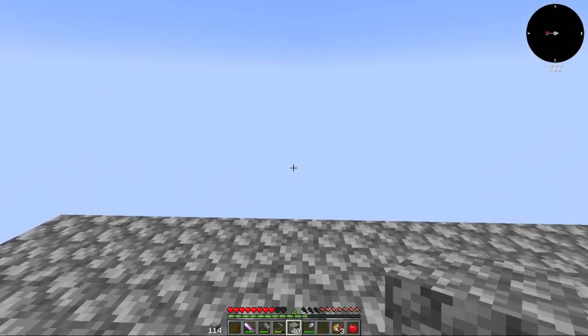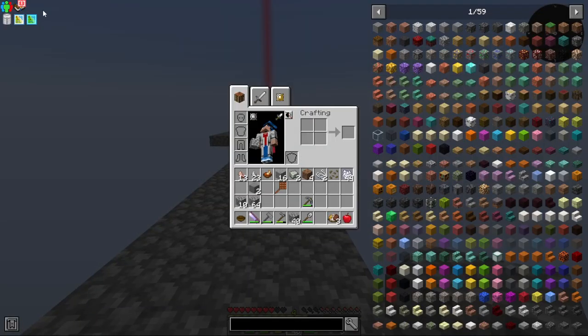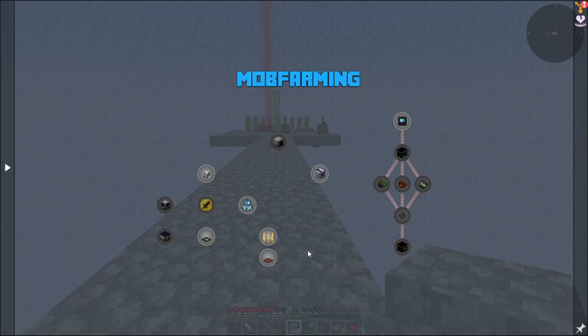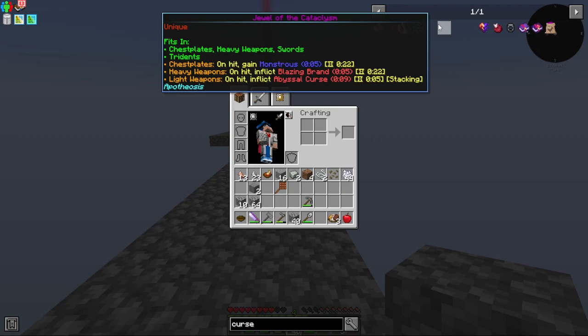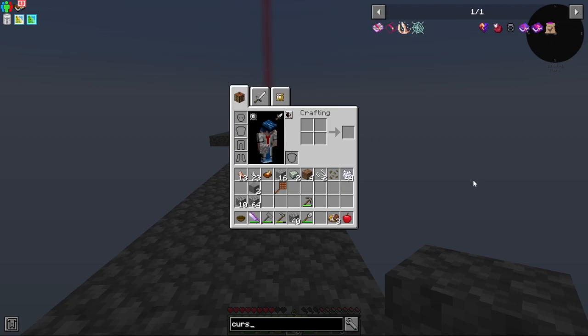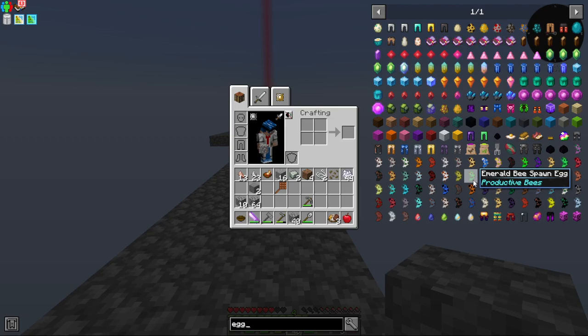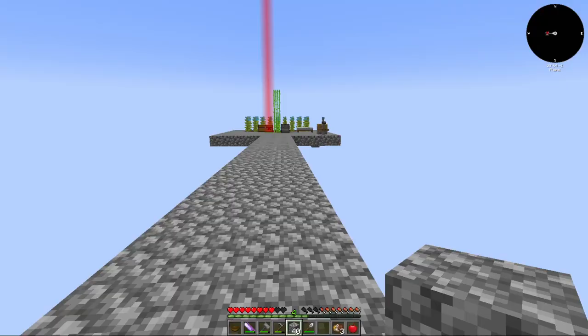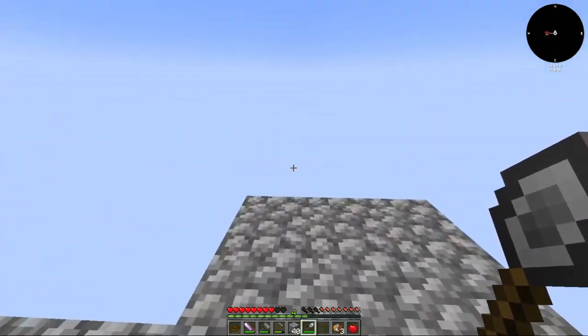I didn't think this through. We have this to go through — mechanical dirt, mob duplicator. Do we have curse dirt? No. We don't have it. Well, that's fair. I guess I just have to make a dark room then. Nine by nine internal.